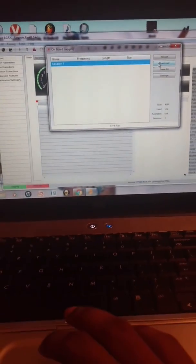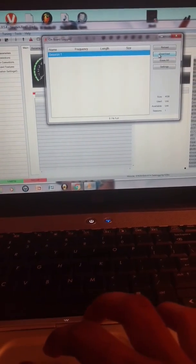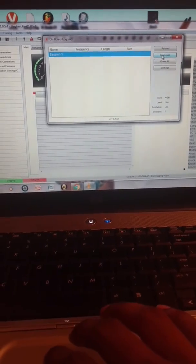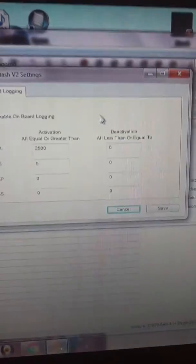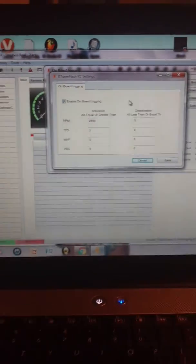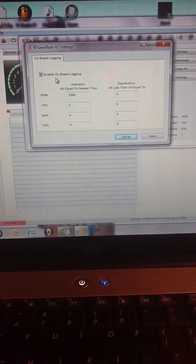Trying download again — it briefly flashes 'download' and then nothing happens. Even if I try to turn onboard logging off and just manually hit start and stop, the logs are not transferring properly.